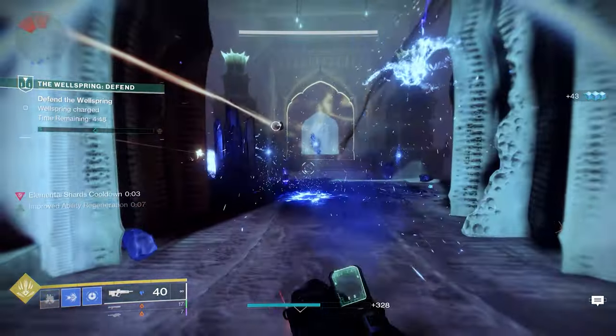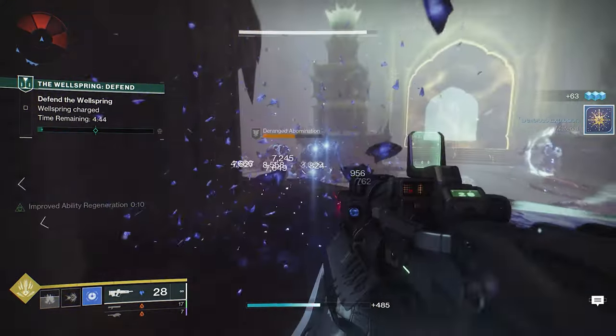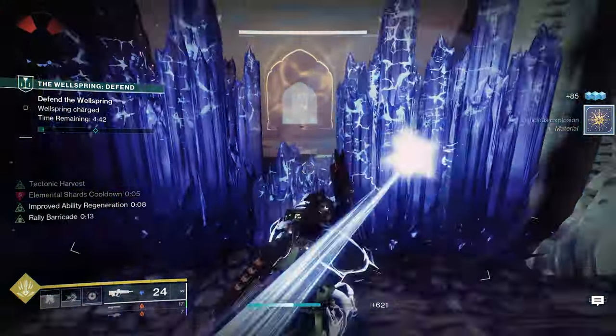Since we've already done an updated Stasis build for the Warlock, I wanted to give you guys one for the Titan as well. This is going to give us a lot of Stasis Crystals, which will lead to Overshield, very fast ability cooldown, and Damage Resistance for this build.